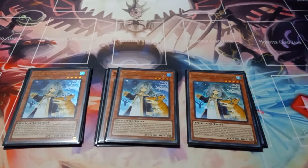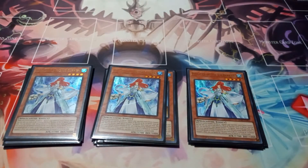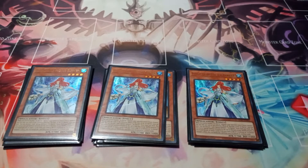You can only use each of the following effects of Speaker of the Ice Barrier once per turn. If you control an Ice Barrier monster you can summon an Ice Barrier card from your hand, and then you can banish it from the graveyard to summon an Ice Barrier token. I like it because if you have Speaker with Silent Angler and one of your three copies of Revealer of the Ice Barrier, you can summon Revealer, special summon Speaker, then special summon Silent Angler, and then you have three level four monsters.